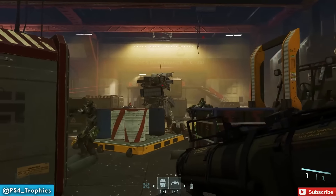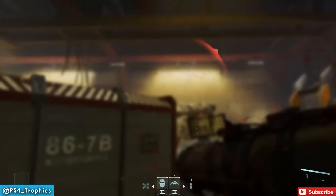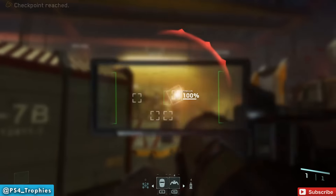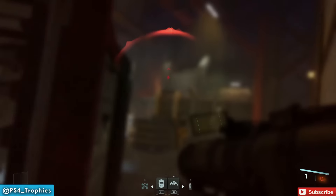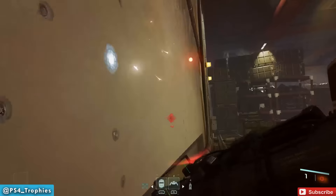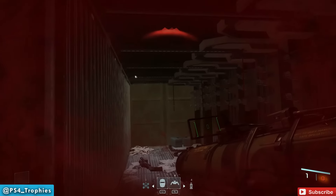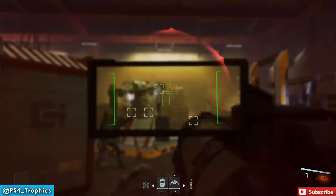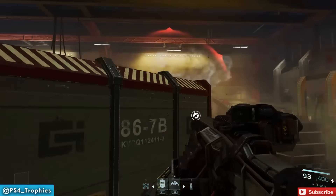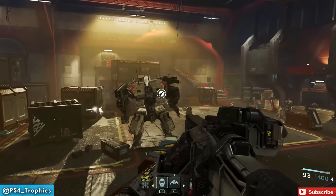Now let's go back in, restart the mission, and do the other rodeo — the left rodeo. Shoot off his left arm, and then we're going to jump on top of him once more. This is my favorite way to kill him. For some reason this one is going to take three rockets to destroy him.